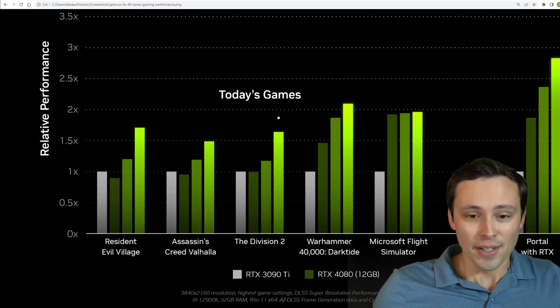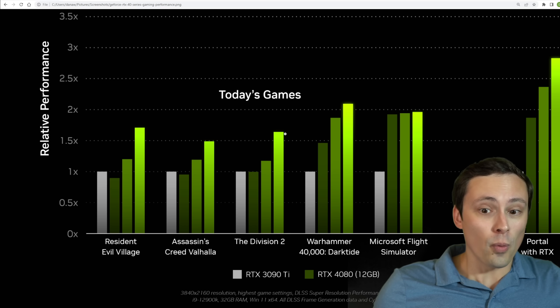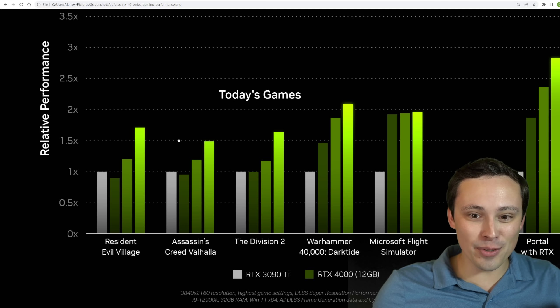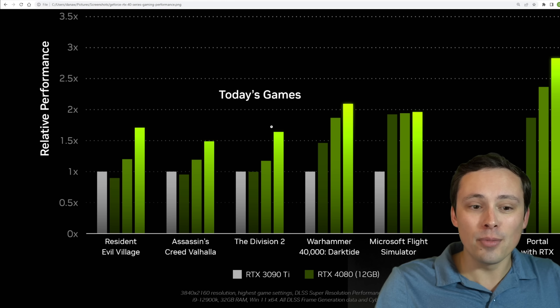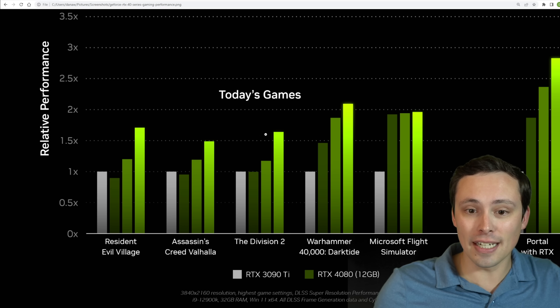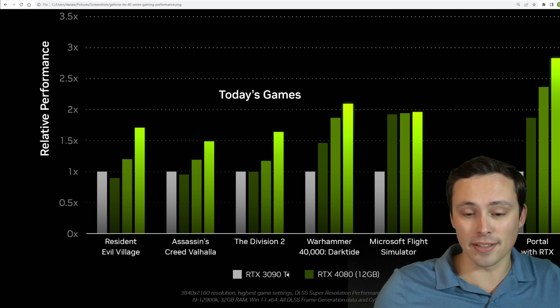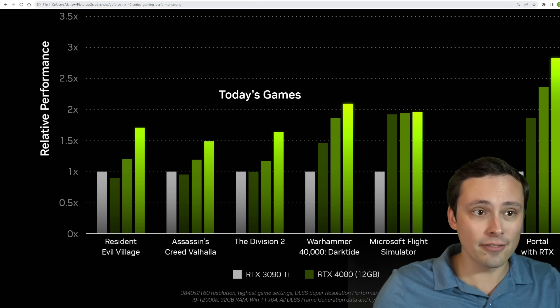And then the 4090, which is our $1,600 graphics card — is that about 1.5 to 1.7 times? So it's looking like maybe more in the 50 to 70%, we'll call it 60% range, off of the data we have available of how much faster the 4090 actually is in an apples-to-apples comparison against the 3090 Ti. But again, we really need some independent testing here to verify all of this.